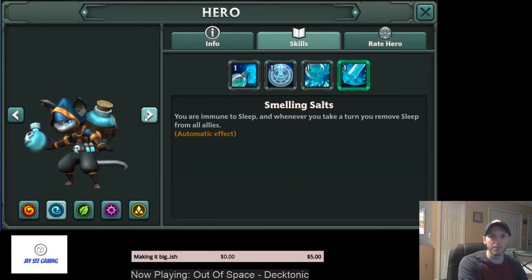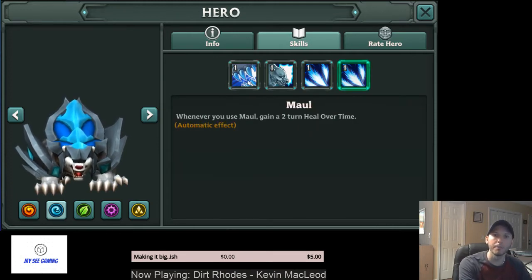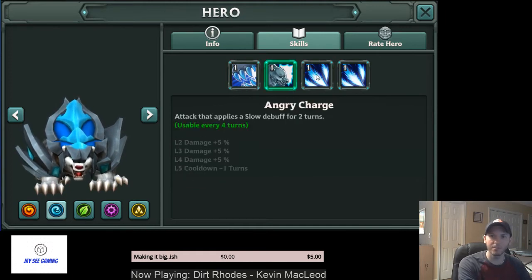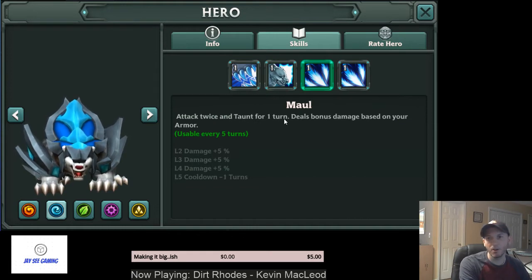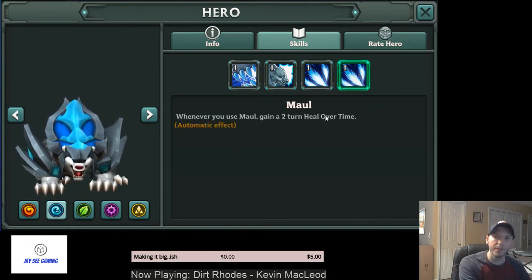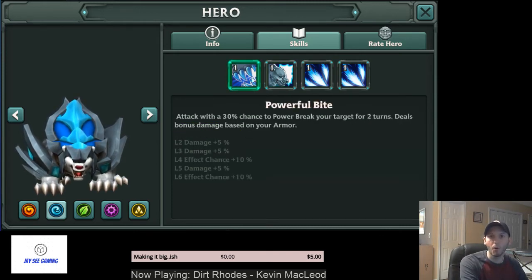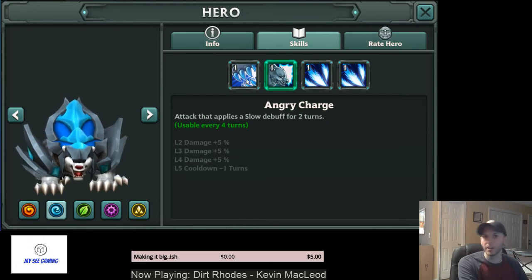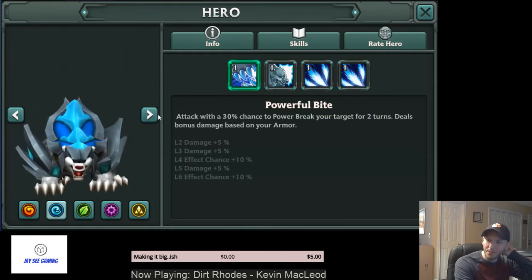Next we have the blue bear, Smenna — the Russian blue bear. He has the standard problems all bears have where his abilities are based on armor. They're good for beginner tanks but will be outclassed by four-star and five-star tanks. He can taunt for one turn, which isn't great, and he gets a two-turn heal over time whenever he does Maul. If you're going to run him because you need a blue tank, run him double armor, single HP — just make him tanky.